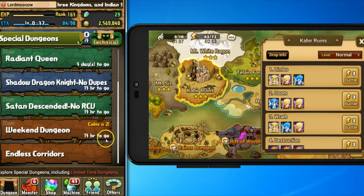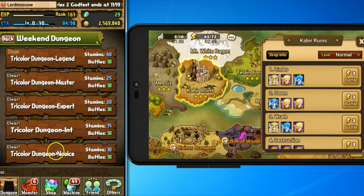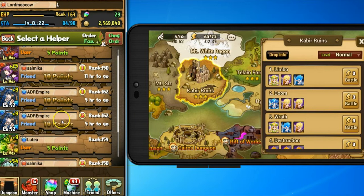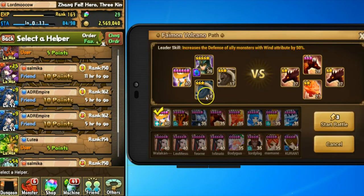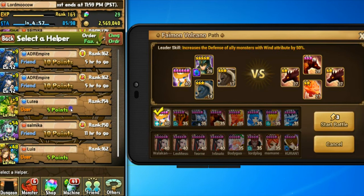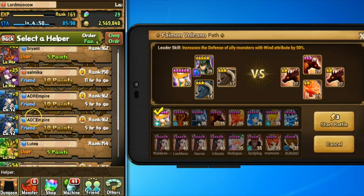Opening up an easy dungeon here — we'll do a comparison on gameplay. We'll just do the weekend dungeon, which goes from novice all the way up through legend. In Puzzles and Dragons, you always have to choose a friend. In Summoner's War, you don't always have to. We'll just do Firemon Volcano here. You can choose a friend and use that friend's leader skill to defeat much stronger monsters. So it's a very similar concept, but you're going to have a lot more friends in Puzzles and Dragons.